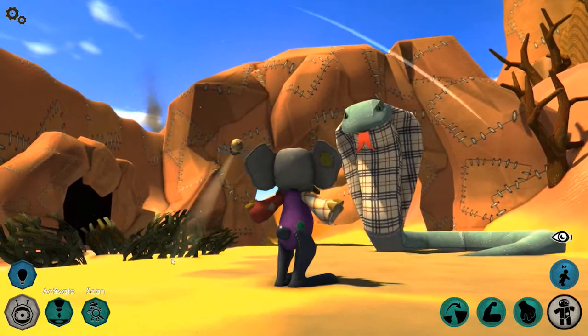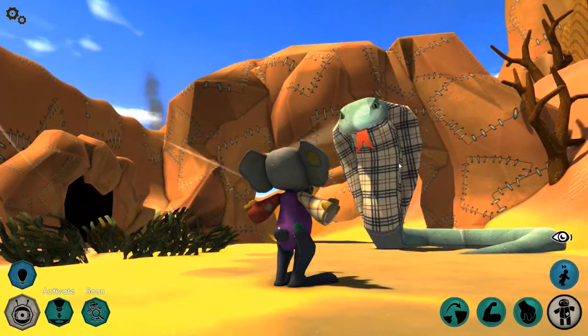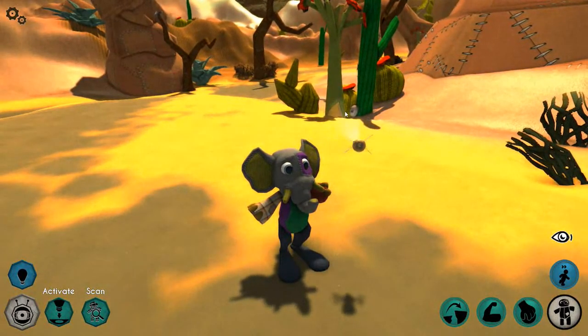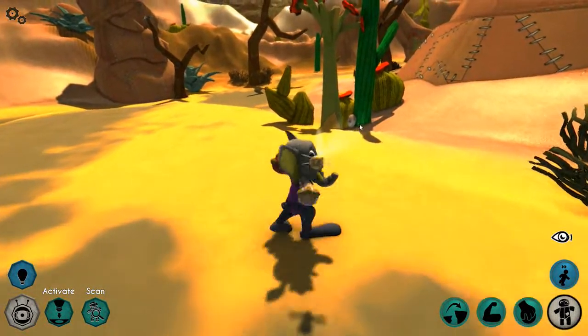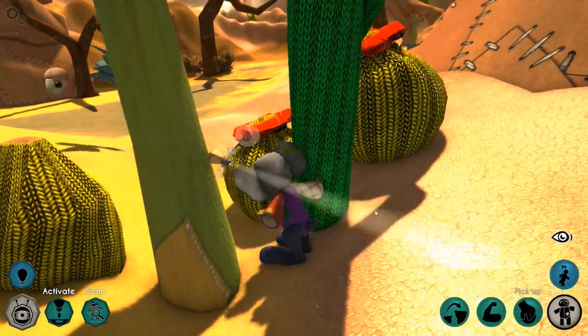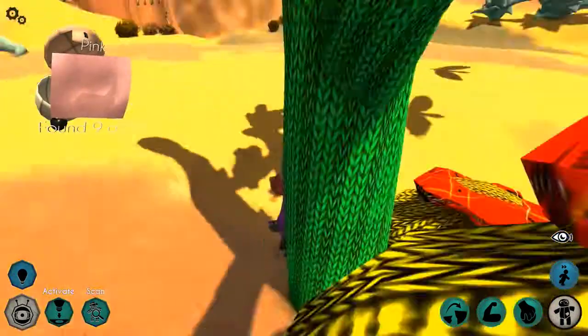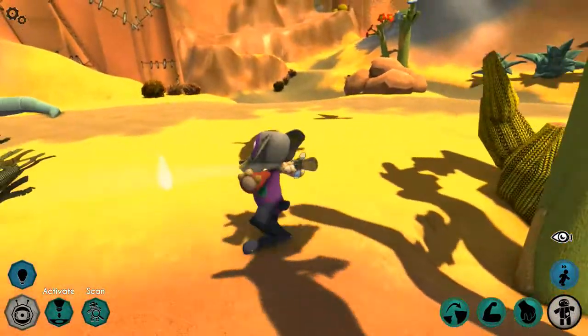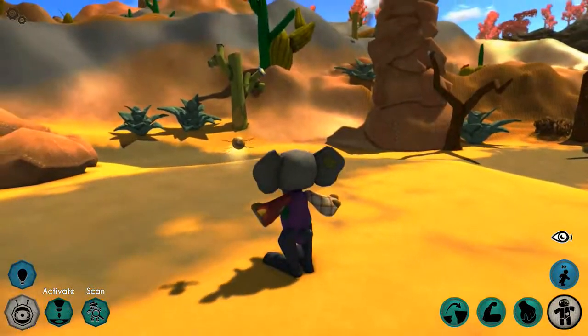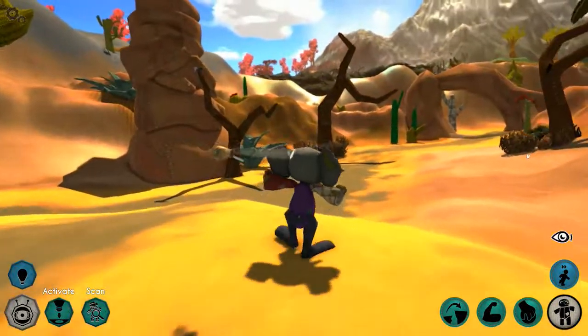We need to find — what have we got? I think that green one we just picked up might be the snake. I see an egg nut over here. Pick up — all right, pink! Is there nothing over there? Let's go back to where it was telling us to jump and see what's there.